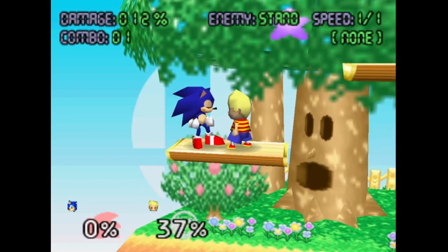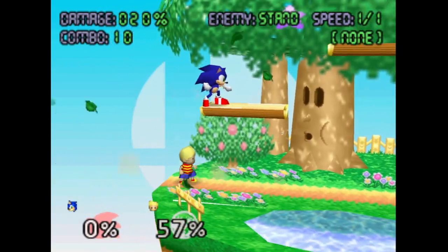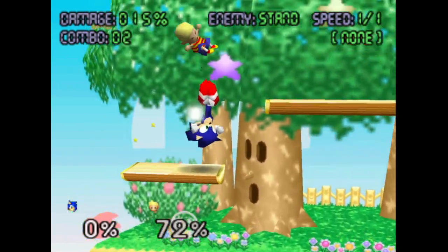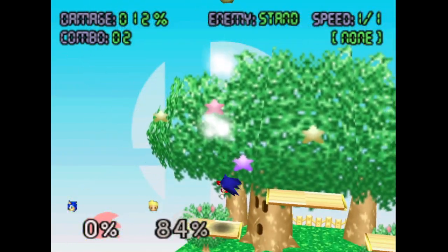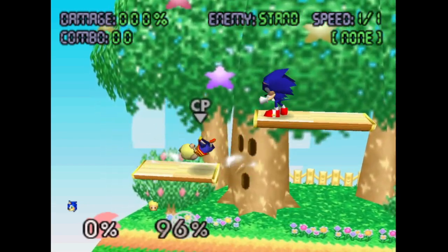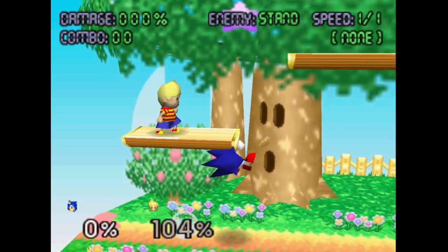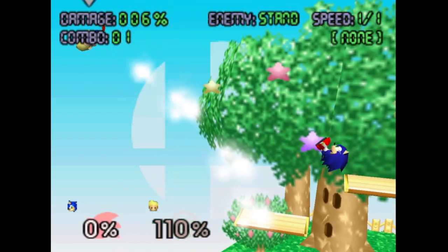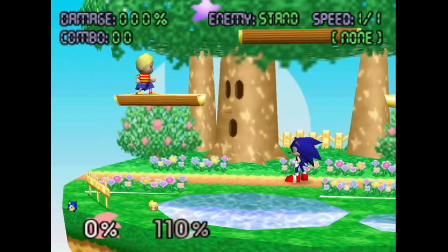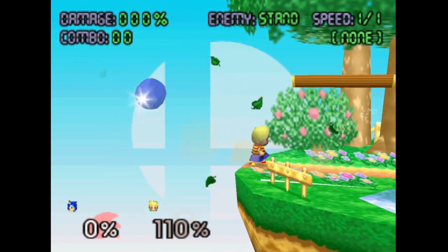So Sonic has a ton of new costumes. A lot of his moves serve to combo offstage into a forward air, which spikes. His up air is pretty strong, it has two hits. The first hit is a little weak and can be used to combo. His specials are pretty interesting. Neutral is the homing attack, which works pretty well for the homing aspect of it, though the hitbox is pretty bad and will lose to most other attacks.